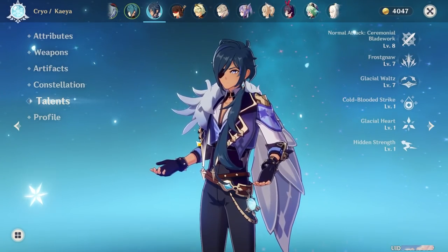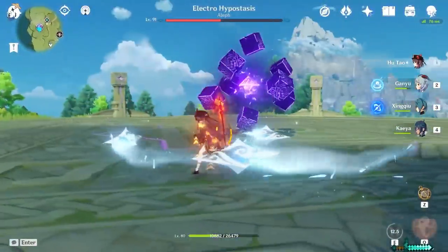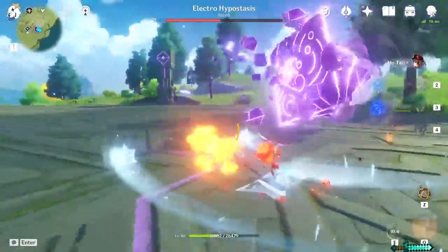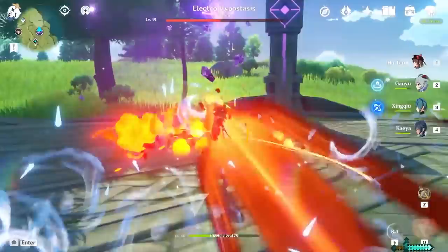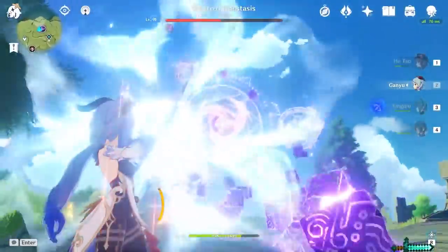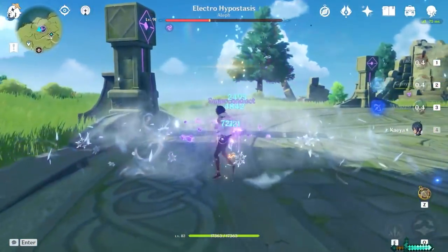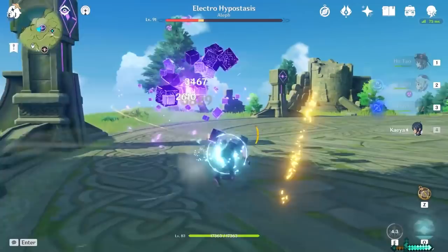But I believe he's also capable in late game. So let's say you want to build Kaeya for DPS — this means you're going to have him out on the field for long periods of time while he deals damage. I recommend focusing on physical damage. Kaeya's basic attacks are not infused with Cryo, so that means you can really maximize his attack by increasing his physical damage.